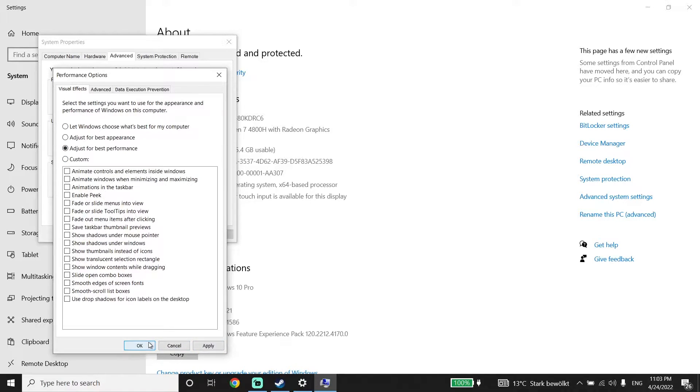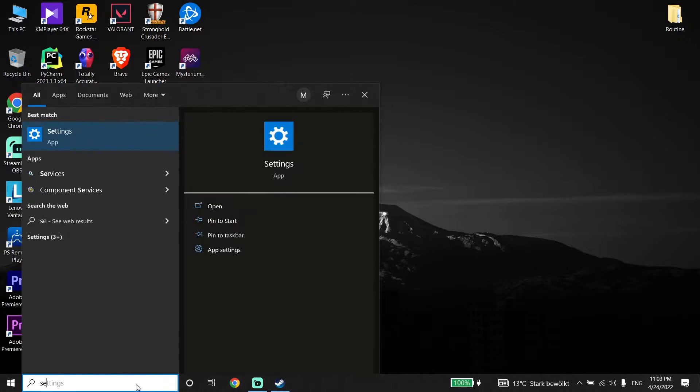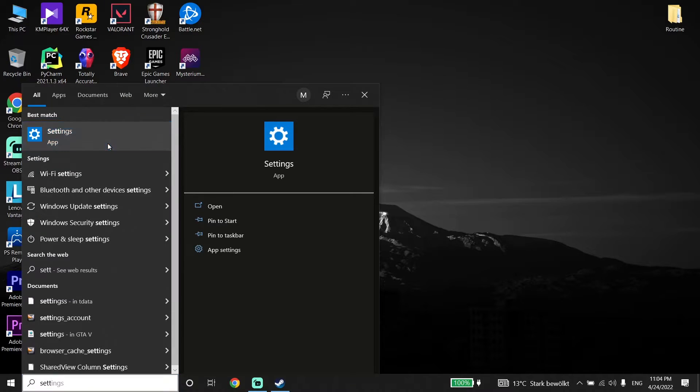All you have to do is disable all of your Windows visual effects and it will really help you to increase your PC performance. You can fix this issue just by disabling your Windows visual effects. Then go down to your desktop and type 'Settings' in the search bar and click on Settings.